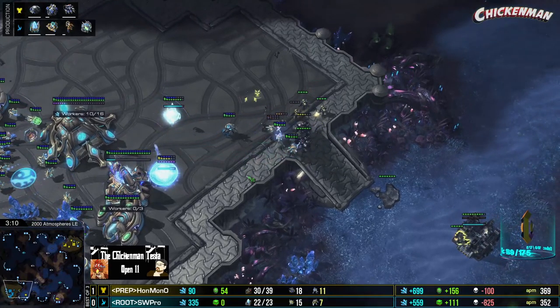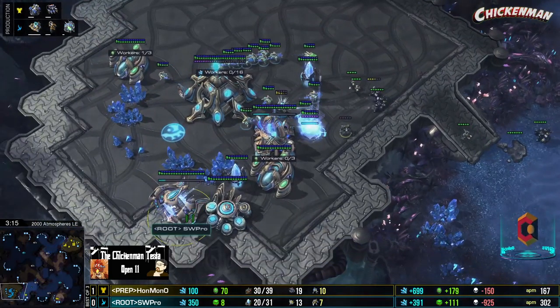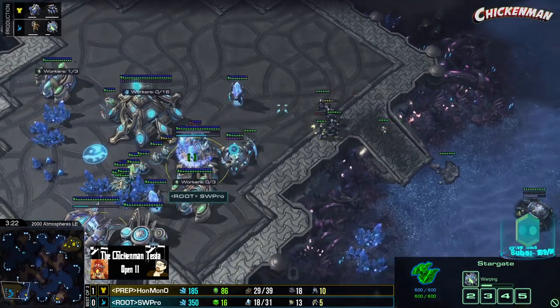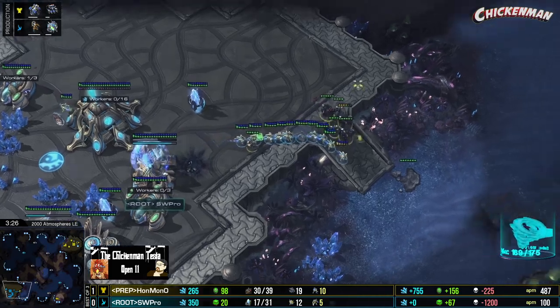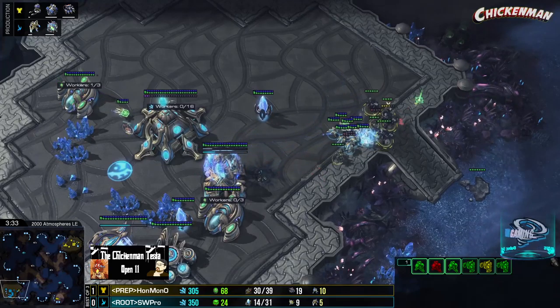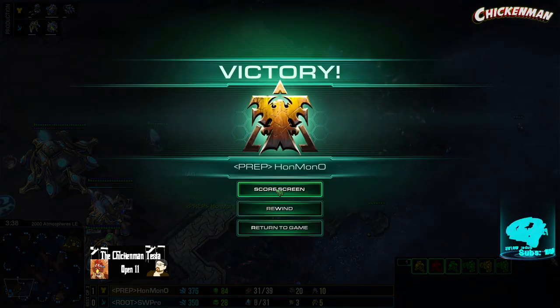There's an Oracle on the way — that would be fantastic here. There's only like two Marines. Shield battery is done, but it's going to run out of juice super fast. There's no damage-dealing units here. And that shield battery goes down, and already so many probes have died. Unfortunately for SW Pro, this is just feeling like a very quick game number two. GG. Han Mono closing out the series. We are cursed with the short games today.